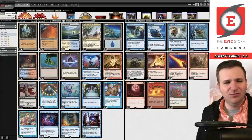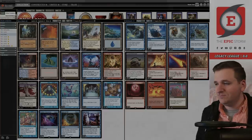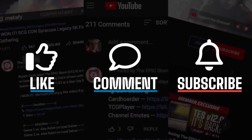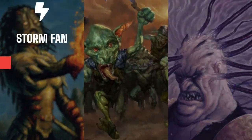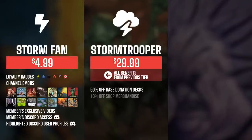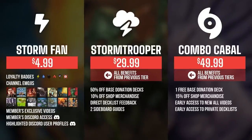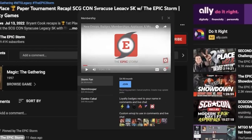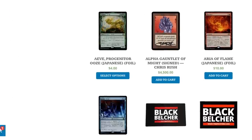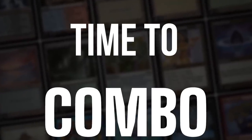That's what we're going to do here today. I hope you enjoyed this deck tech. Hopefully we crush and get that 5-0 undefeated trophy with Hive Mind. Let's hop in and play some magic. If you enjoyed this video, make sure to leave a like, comment, and subscribe. You can also show your support by becoming a channel member — you get badges, emotes, exclusive content, and access to our members' Discord. Higher tiers offer shop discounts, cyborg guides, early access to videos, and even free donation decks. You can also support us at theepicstorm.com shop or by submitting a donation deck via theepicstorm.com.